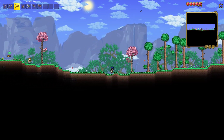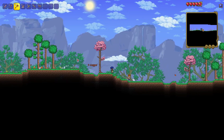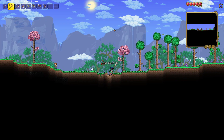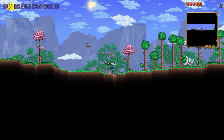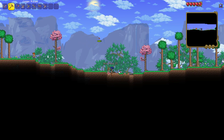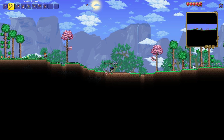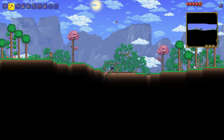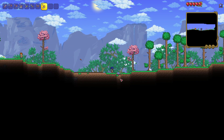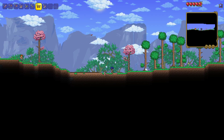Before I craft the items that I need for my shelter, which is tip number three, let me go ahead and clear out a flat area to build our shelter. You don't necessarily have to make a flat area before building, but I normally like to flatten out the area because it gives me a flat foundation to build on without a bunch of hills in my way. Let me go ahead and place my workbench down, because this is where our house is going to be.